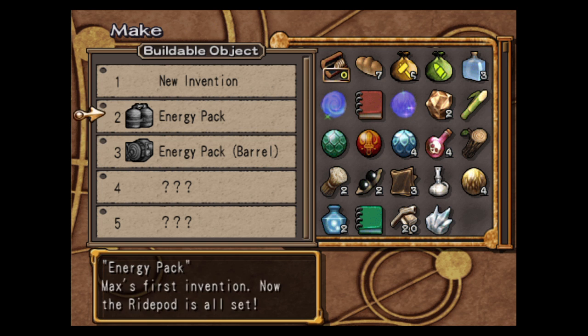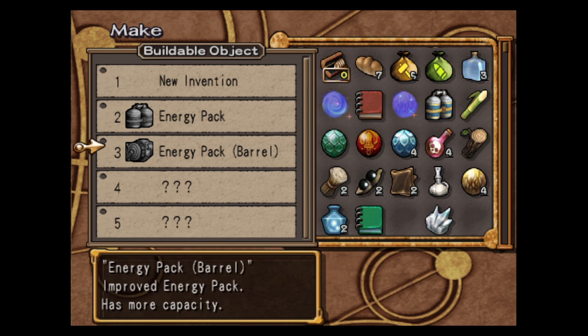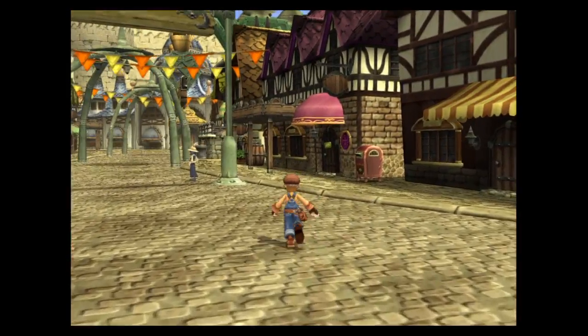So yeah, here you get the two energy packs, but this is the one you want to make at the moment — the regular one. And this is the barrel one. You need ten rolling logs, thirty scraps of metal, and two thick hide. I already have the thick hide, but I still need thirty more scraps of metal and nine more rolling logs. So yeah, it's a lot.